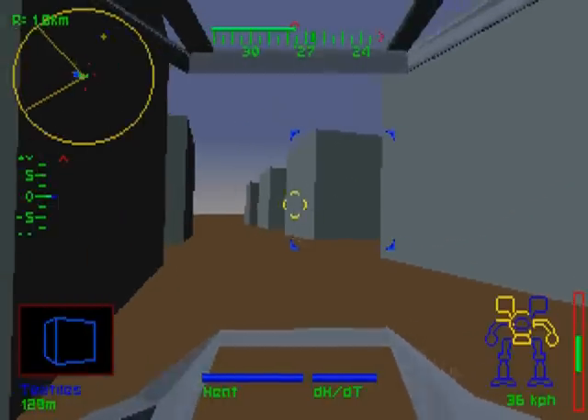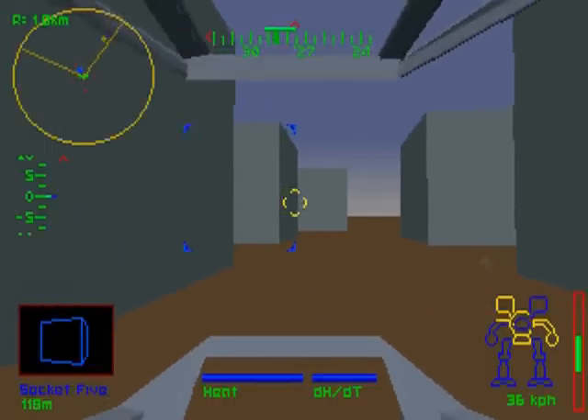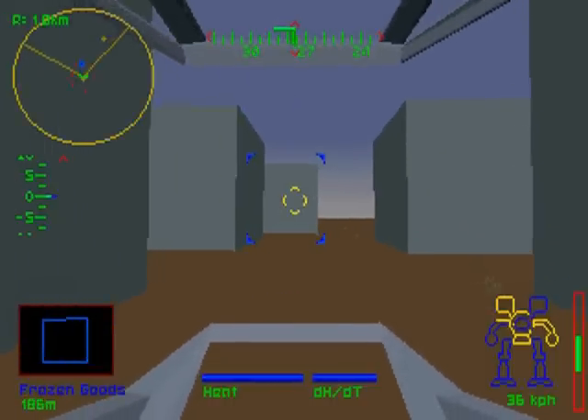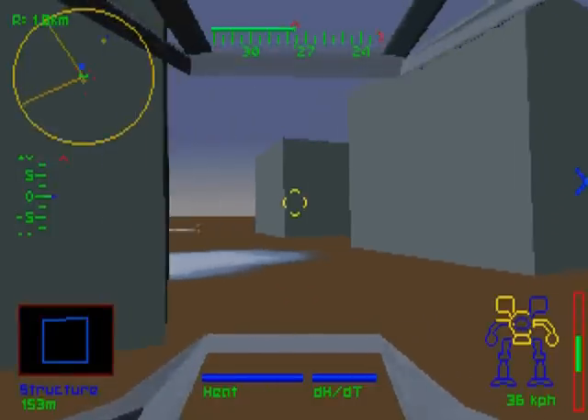We should introduce you to each other — remind me to do that. Incoming message from Training Command: proceed to NAV Delta and dock at Mech Bay 11. Satellite link established.